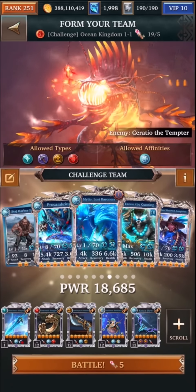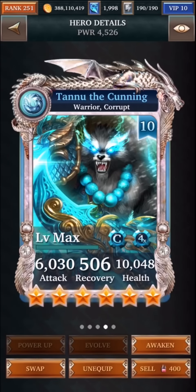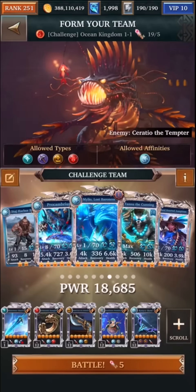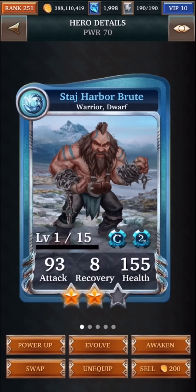The two other support cards I have are Tanu — mine is fully awakened, but it doesn't matter, you can have one at non-awakened — and Hearted Josephine. I'm using these cards for their gem spawn abilities, so it doesn't matter if you don't have them at quite as high a level. These cards will really produce gems, and you're using this card for the turn delay.